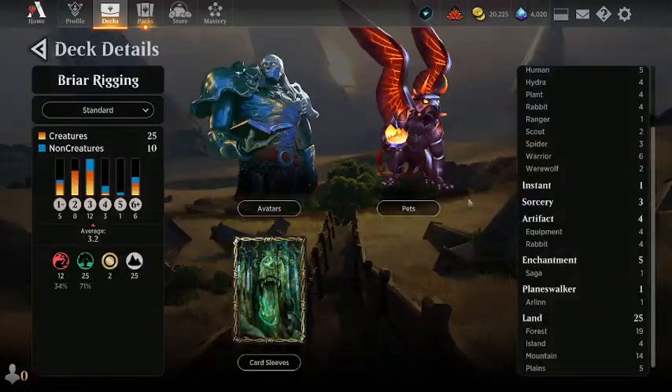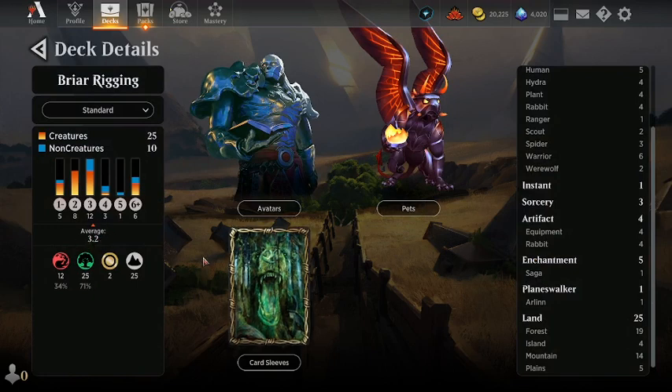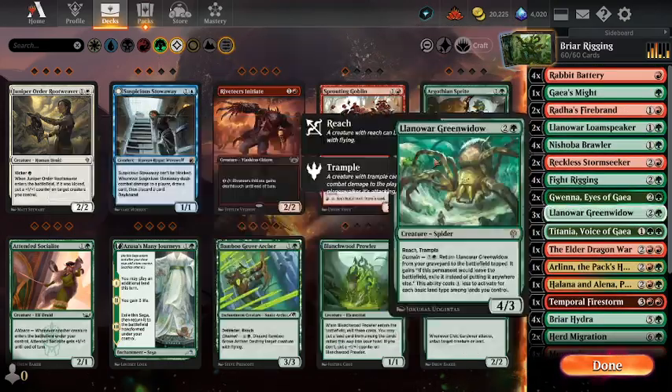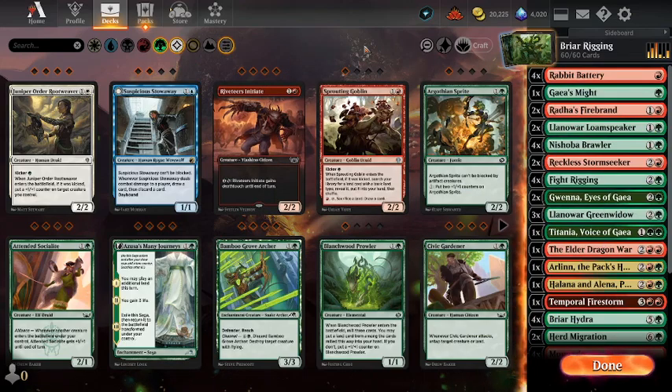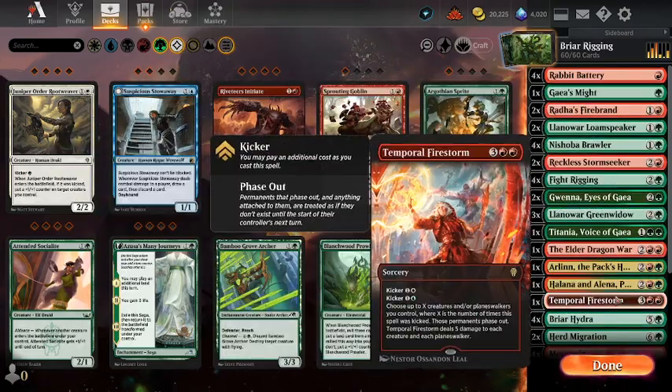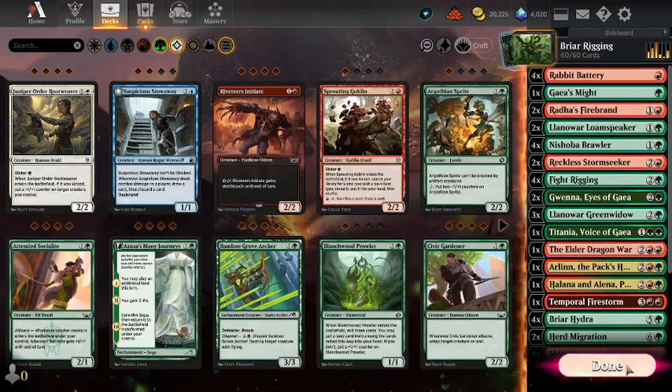I've decided I've gone for 25 lands because our average mana cost is 3.2. There is a complicated formula for figuring out how many lands you should play, but if you multiply your average mana cost by 2 and then add it to 19, that's an approximation of the complex formula — so that comes to 25. Once we get to 3.5, that's when you want 26 lands. If we added in the Titans, that's probably when we'd want another land. But I'm going to give this one a go in its imperfect state.